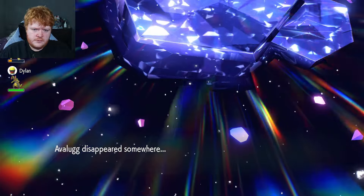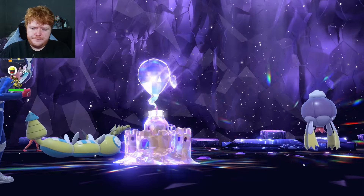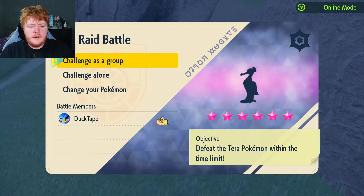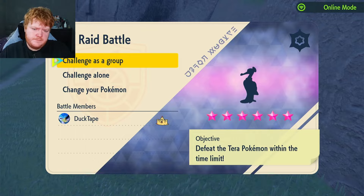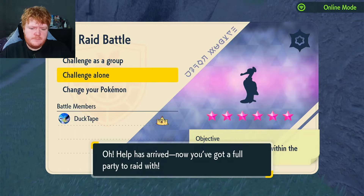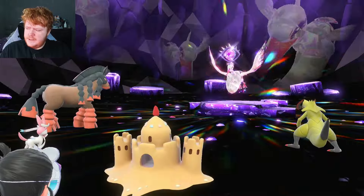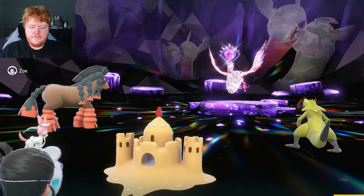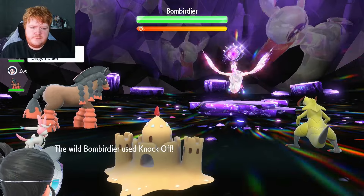Let's move on to the second raid. We have a six-star psychic-type Bombirdier. Let's see what type this is — looks like dark and flying. It has Knock Off, Acrobatics, and Rock Slide. Let's see how this goes.